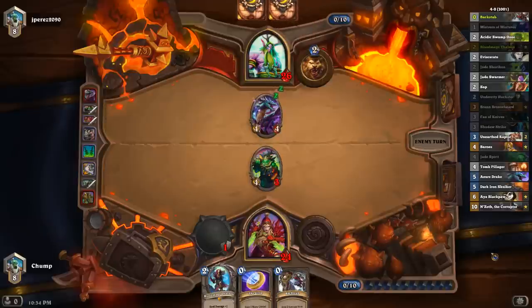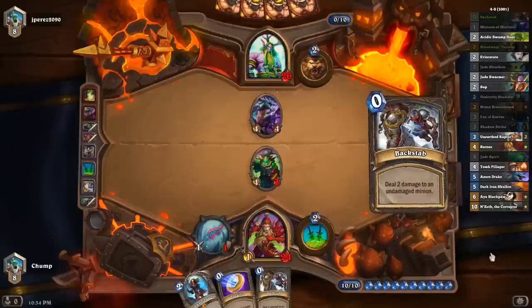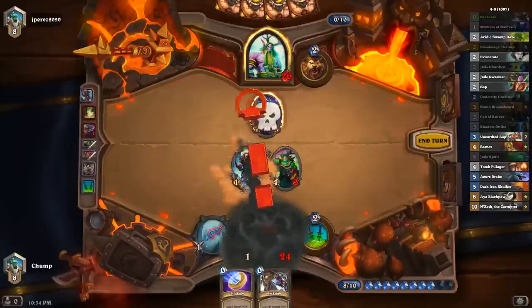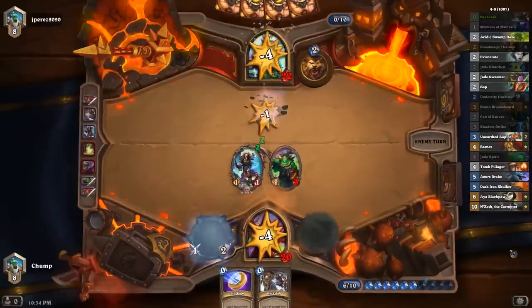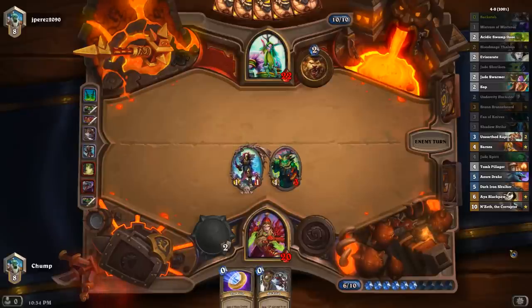That Nourish is really dirty. I need to draw like Aya or Azure Drake — I needed to draw something better than Backstab this turn. I probably need my next card to be like N'Zoth or something to have any chance at this game, although I've only lost one Swarmer. I haven't even drawn my Aya, so that N'Zoth isn't even that good.